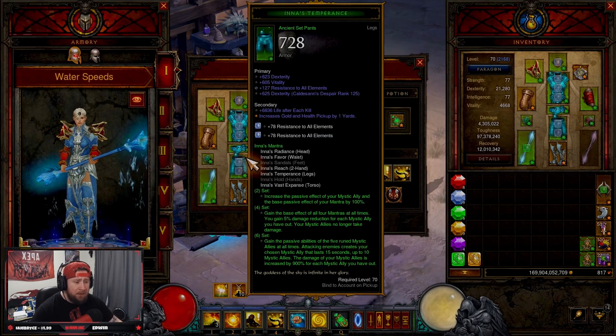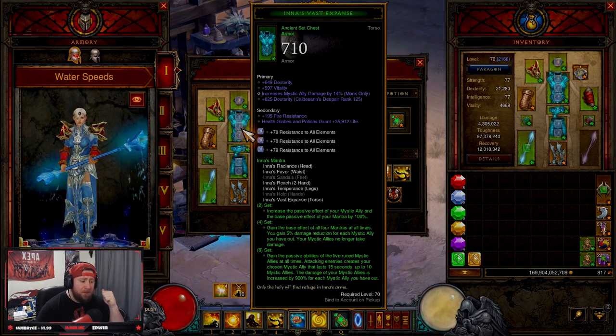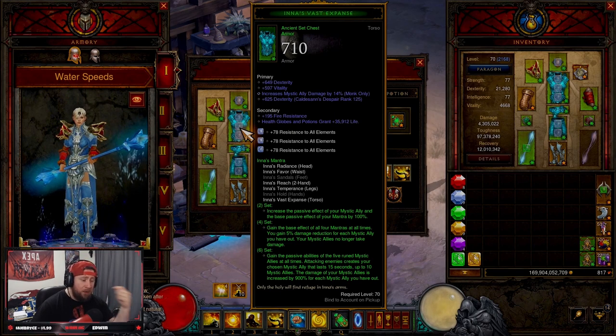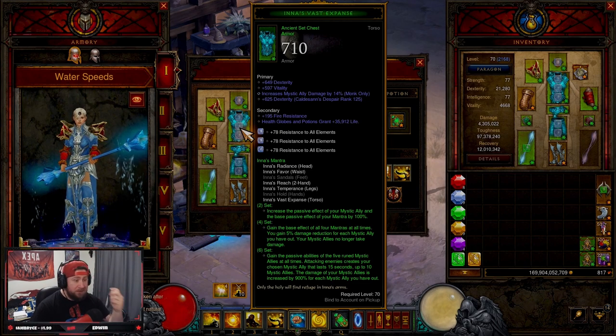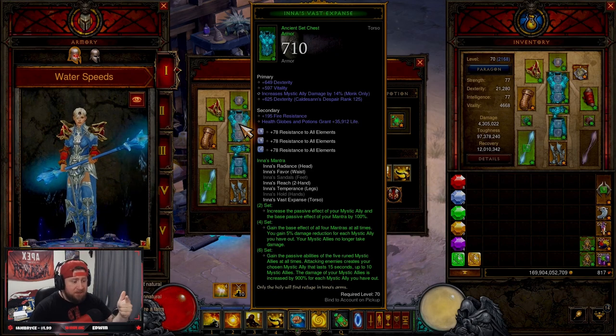You're going to need five pieces of the Inna's Mantra set. The two-piece increases the passive of your Mystic Ally and the effect of your Mantra by 100. The four-piece makes you gain the base effect of all four mantras and five percent damage reduction for each Mystic Ally you have out, and Mystic Allies no longer take damage. The six-piece gives you the passives of all five rune Mystic Allies at all times — attacking enemies creates your chosen Mystic Ally lasting 15 seconds, up to 10 Mystic Allies, and their damage is increased by 900 for each ally out. It was nerfed a couple seasons ago but it's still very strong, farming GR 90s and T16s no problem.